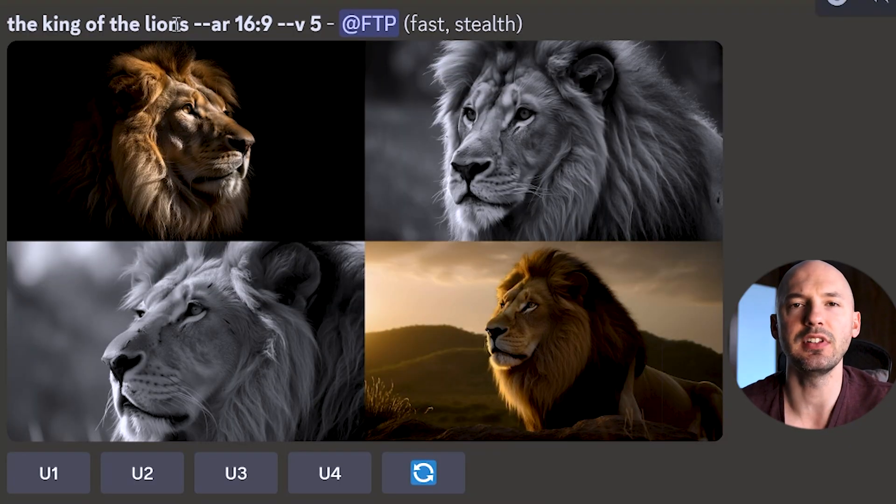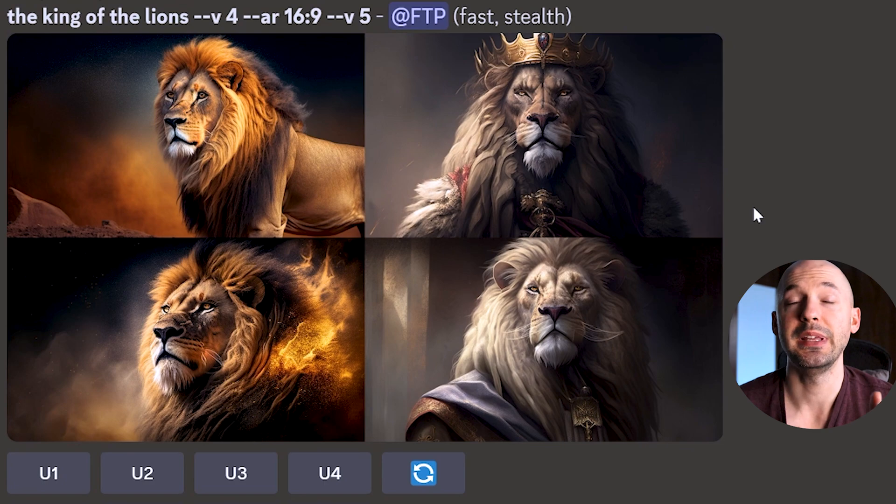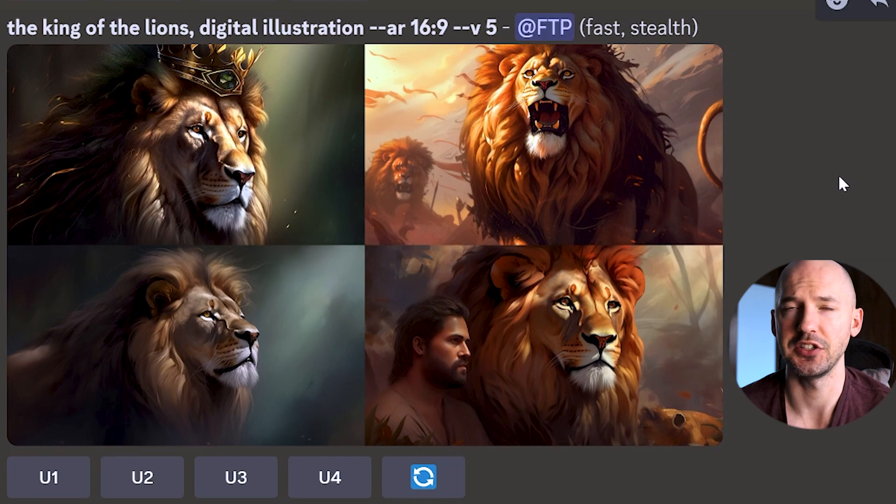Here's 'king of lions' in version 5 — it is super realistic even with a slightly unrealistic prompt. I didn't ask for a photo-realistic picture of a lion, but you don't have to do that right now. Here's what most people would expect: 'king of the lions' in version 4 threw a crown on the lion, much more illustrative and imaginative. Version 5 will develop its own style over time, but for now MidJourney defaults to realistic. Include 'digital painting' or 'digital illustration' to get that painterly touch.